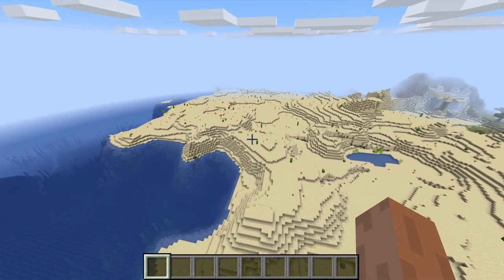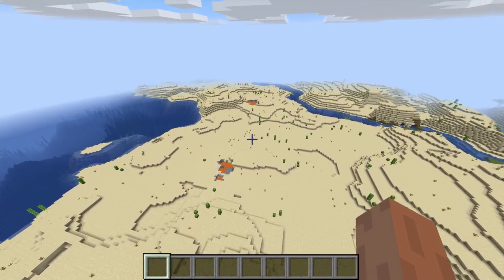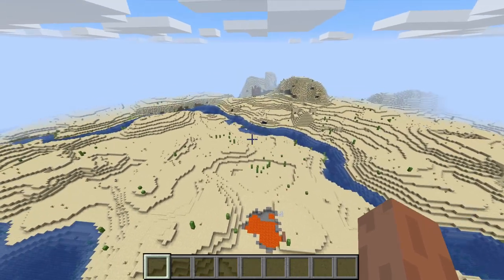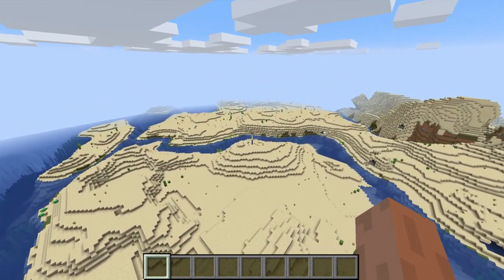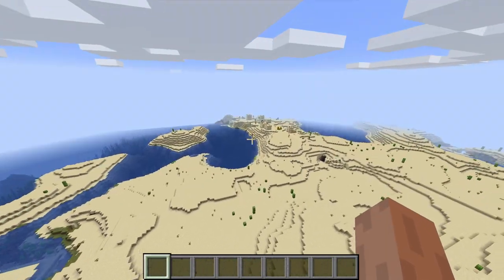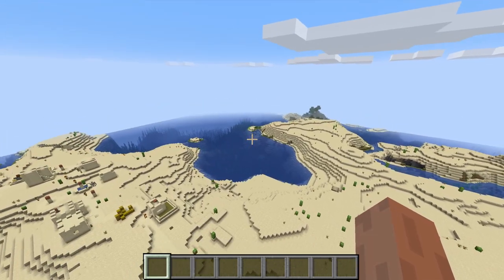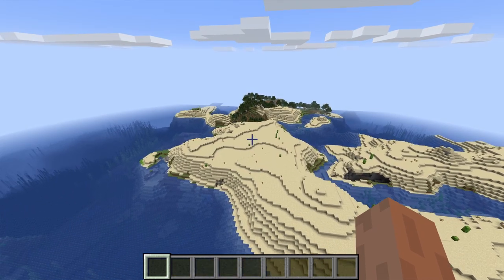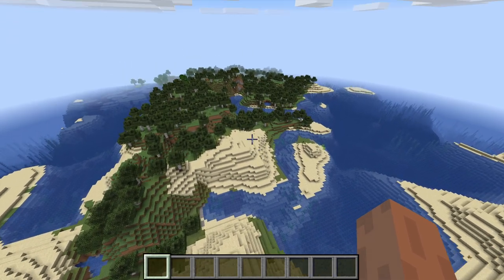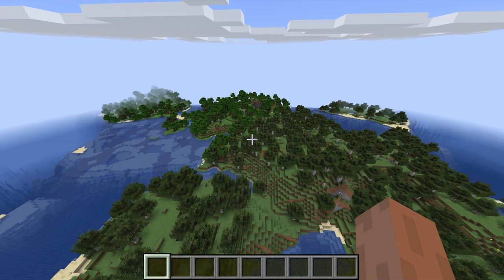I'm just going to fly down this side of the coast, and if we can't find one, I'll just go into MCreator and show you basically the script. So let's go into MCreator, take a look at that quickly, and then hop back in game after we make some changes.